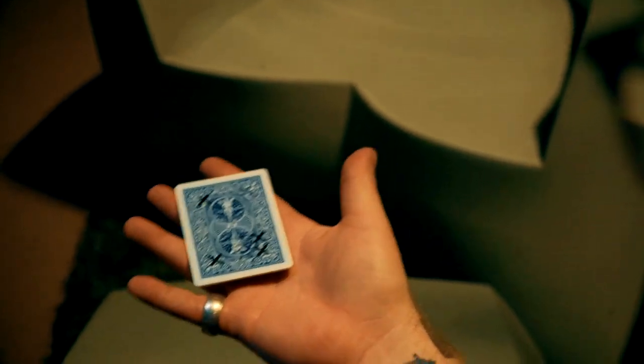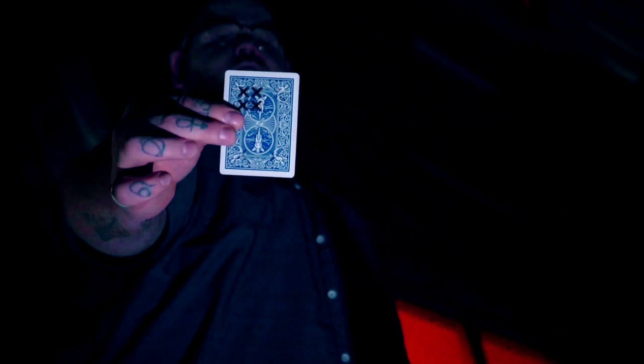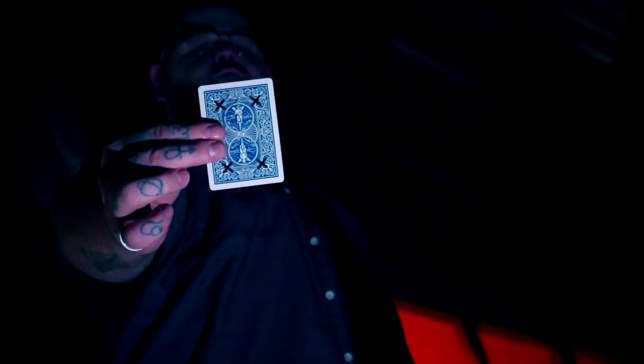Make each X slowly teleport one by one and they unexplainedly assemble to one corner of the card. There's no flaps or anything fragile. Instead, the Neo gimmick is engineered to last you for years to come.